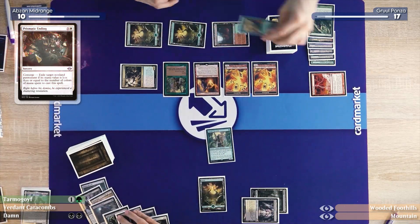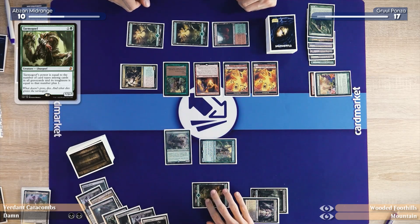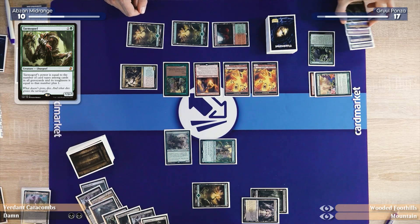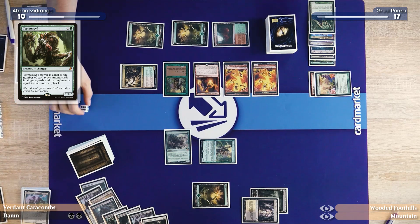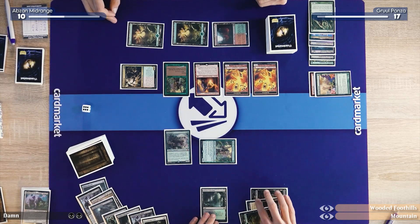That's gone. And then I will pay two to deploy a Tarmogoyf. Let's do a quick Tarmogoyf count: Creature, Enchantment, Land, and Instant on my side — that's a four. And I've got Artifact and Sorcery, so it's a 6/7. It is a big one, and I'll also play a Verdant Catacombs.